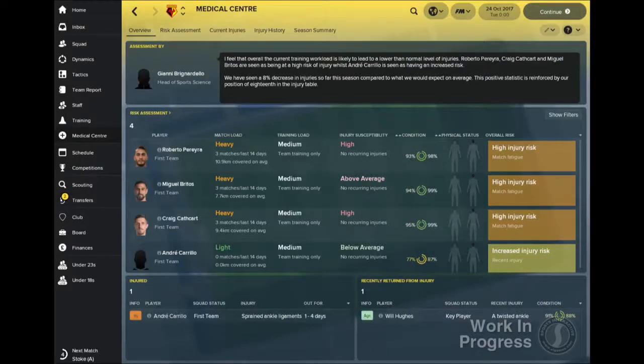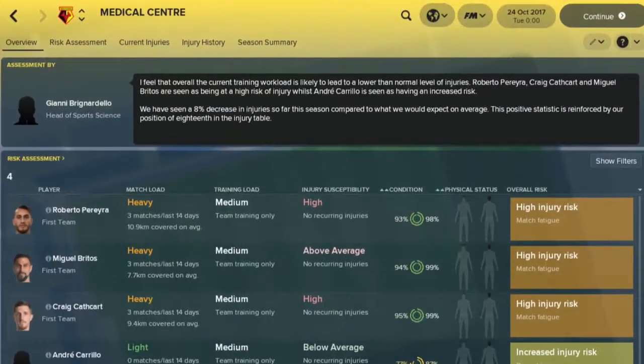The first of these, the overview panel, shows you who in the squad is currently injured, which players have recently returned from injury, and any players that are at increased risk of picking up an injury. At the top of the screen you'll also see an assessment from your sports science team about your current training workload, your injury record compared to the rest of the league, and any changes you can make to your training methods to avoid injuries ahead of upcoming fixtures.